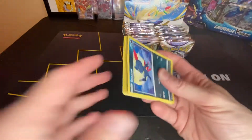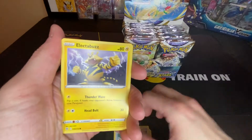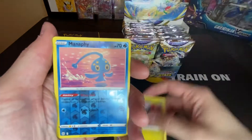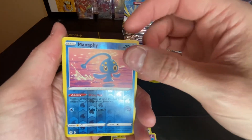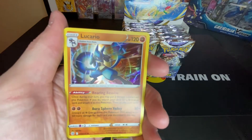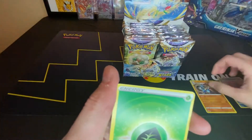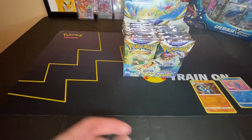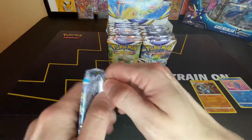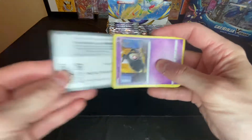Here's the code card. Oh, reverse Manphy! That is one of the two that I need to complete my set of reverses, and a holographic Lucario. Now I just need a reverse Star Raptor and I will have every reverse. I was beginning to think that card did not exist.